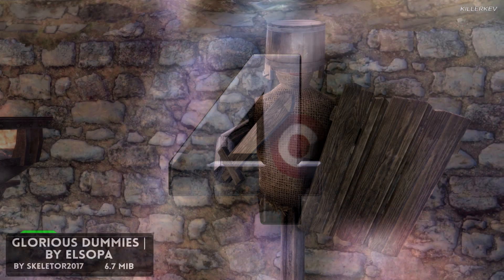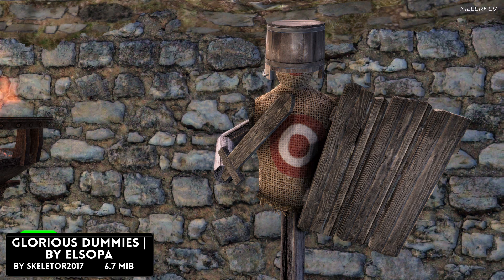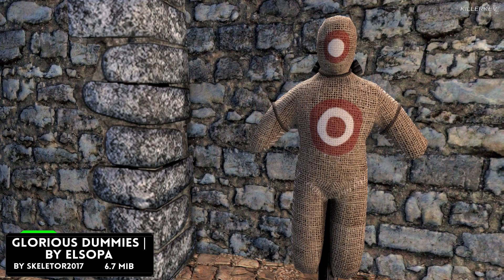Glorious Dummies, coming in at 6.7 megabytes as a download. This is going to be a port from nexusmods.com — a simple retexture replacement for the training dummies around the world. You can find these within Solitude, Whiterun, and many other different locations. I'm not too sure if they even pop up within a quest, but it's a nice little change for anyone doing screenshots or walking around Solitude watching the guards train. If that's your thing and you want a little bit more immersion with the training dummies, this one's definitely got you covered.